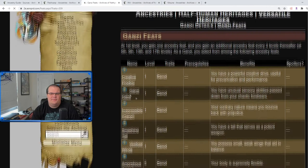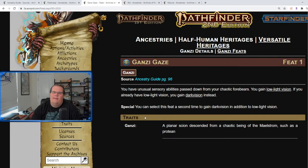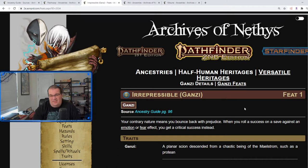Let's look into the feats. Creative Prodigy gives you Art Lore, a bit of a random one. The Ganzi Gaze: if you don't have low-light vision you gain it, and if you already have low-light vision you gain darkvision — we've seen these before on versatile heritages. Irrepressible: when you roll a success on a save against an emotion or fear effect, you get a critical success instead.